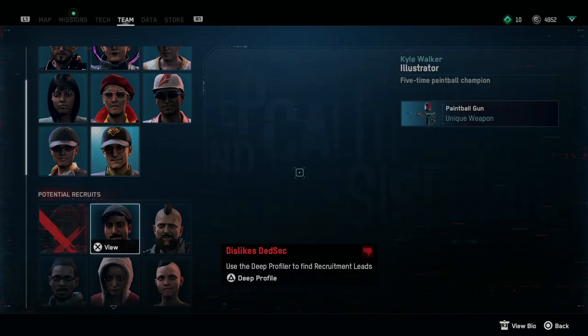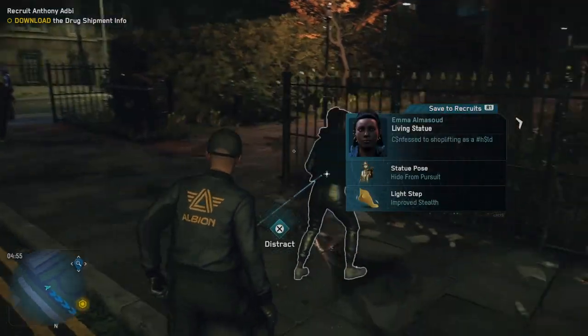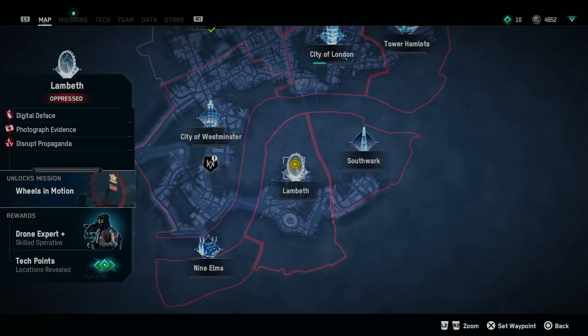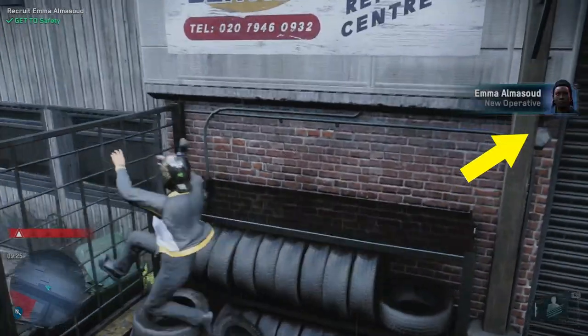People who like DedSec, who dislike DedSec, and people who hate DedSec. Recruiting the first ones is pretty straightforward — you just need to talk to them to activate the mission, then you can track it in the map, do it, and later they will join you after the mission is completed.